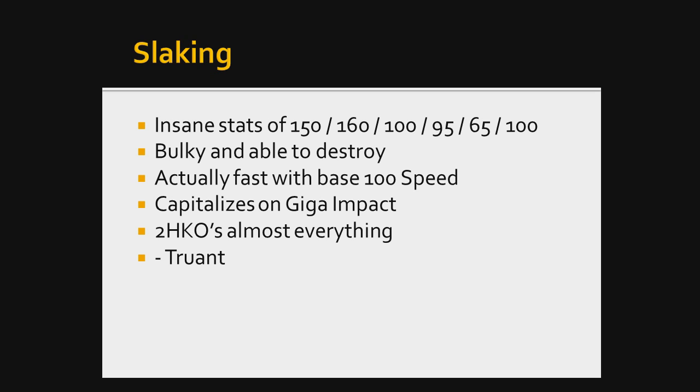Slaking is a very bulky Pokemon with an out-of-this-world Attack stat. It has base 100 Speed, which is very fast for what this Pokemon is. It capitalizes on Giga Impact, which would normally be a move nobody would use, but thanks to Slaking's unfortunate ability, Giga Impact is the primary go-to move. With Giga Impact and that insane Attack stat, it two-hit KOs almost everything that doesn't resist it. The most prominent downside is Truant — you're not going to be able to attack every single turn, only every other turn.